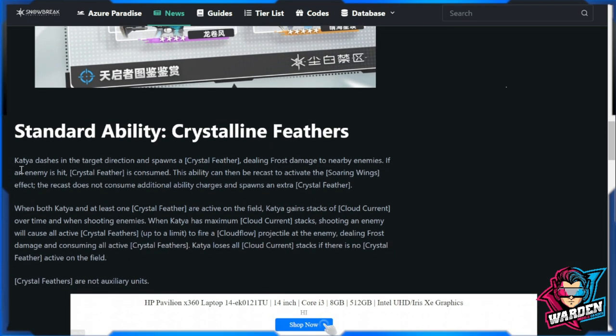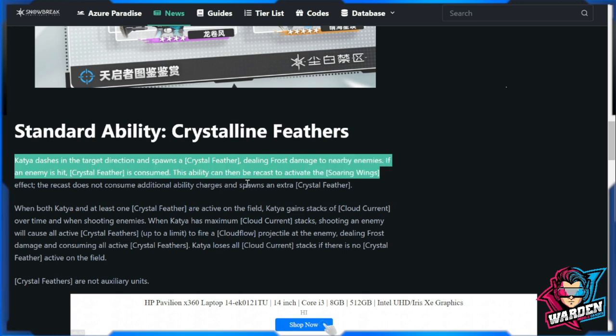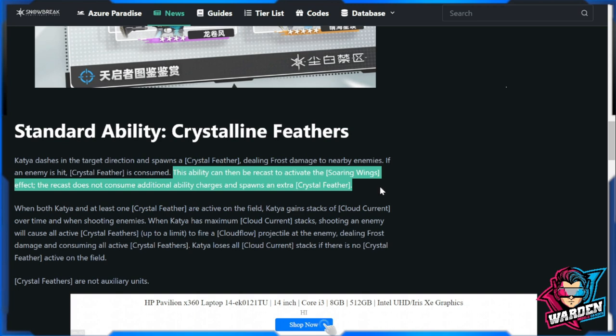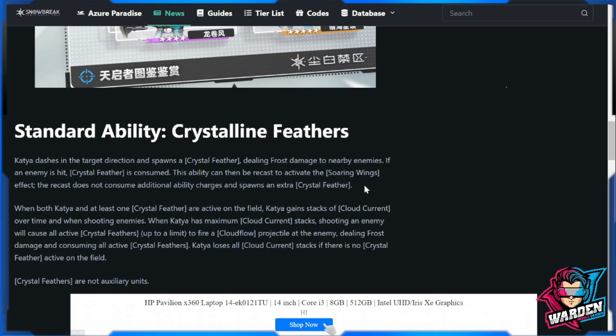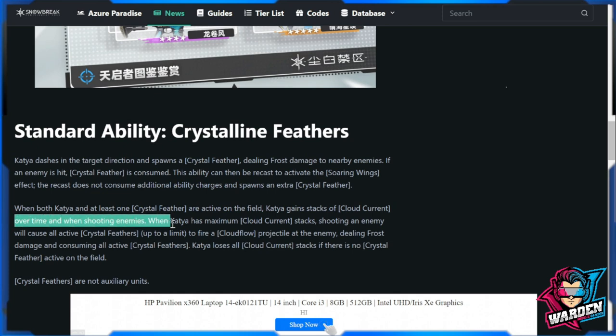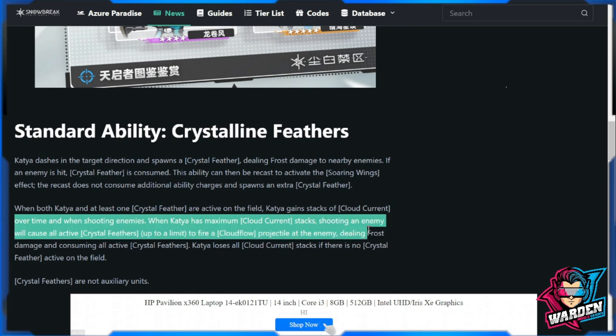Here are the translations of the Chinese infographic. Her standard ability is Crystalline Feathers: Katya dashes in a target direction and spawns a crystalline feather, dealing frost damage to nearby enemies. If an enemy is hit, the crystalline feather is consumed. This ability can then be recast to activate the Soaring Wings effect — the recast does not consume ability charges and spawns extra crystalline feathers. When both Katya and at least one crystalline feather are active on the field, Katya gains stacks of Cloud Current over time and when shooting enemies. When Katya has maximum Cloud Current stacks, shooting an enemy causes all crystal feathers up to a limit to fire Cloud Flow projectiles at the enemy, dealing frost damage.